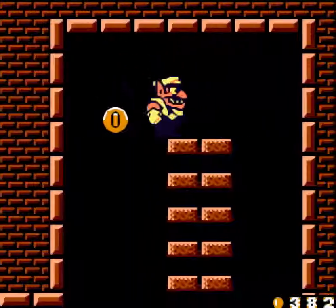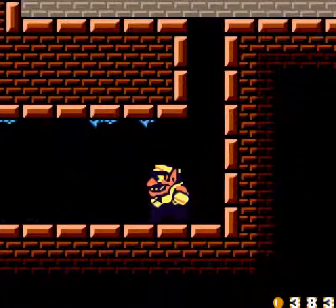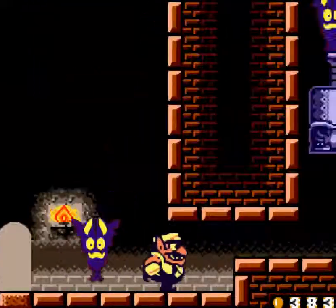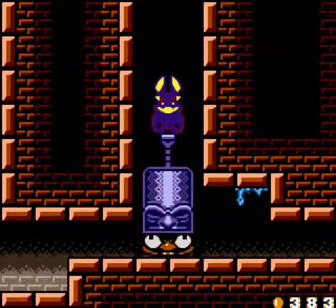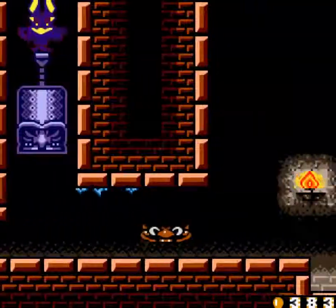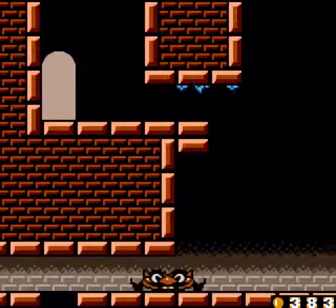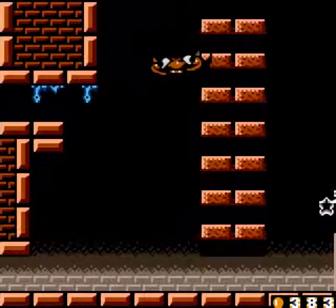I made an error. I need to come back here as Flat Wario to get into the door above. You stop stomping, stomper. Yeah, because to get into that door we need to slide down from about here.